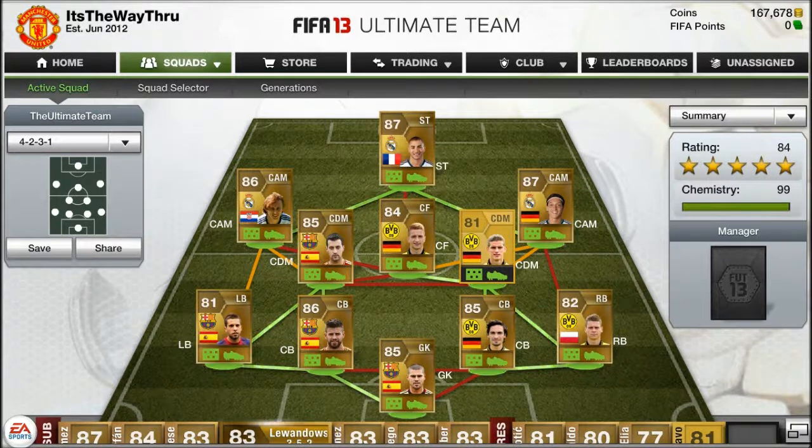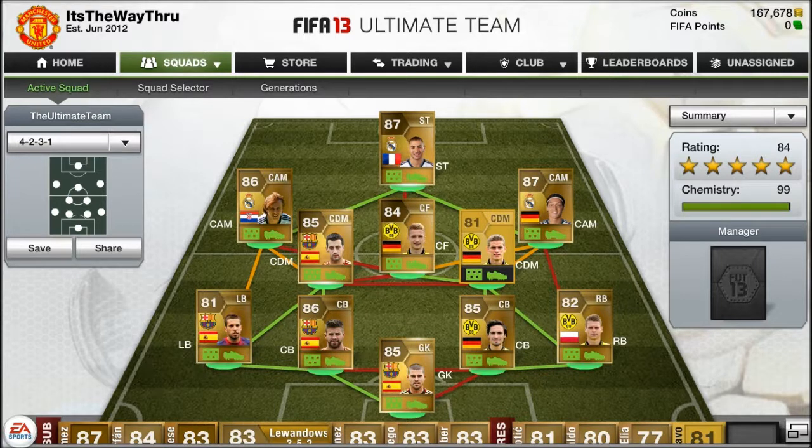Hey, what's up guys, welcome back for another video. Today is a La Liga/Bundesliga squad, and this squad is one of the best I've made — it's definitely one of the most expensive. This would cost me about 178k, and you could have different additions to this squad.